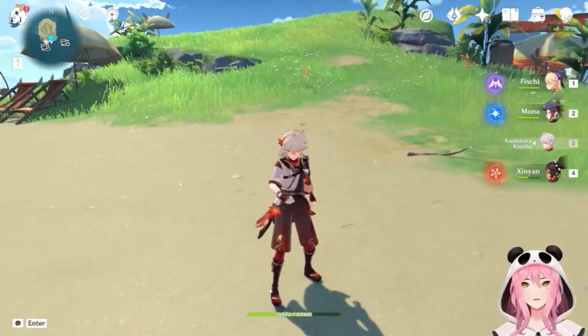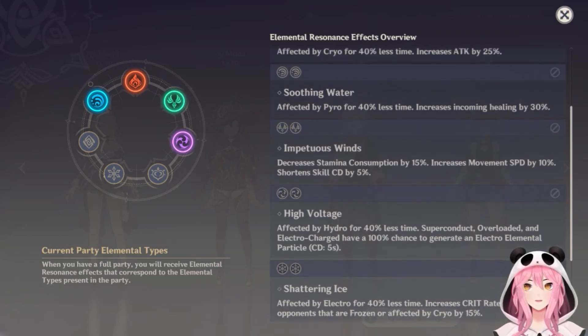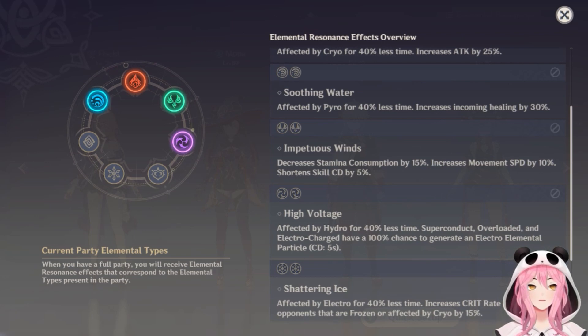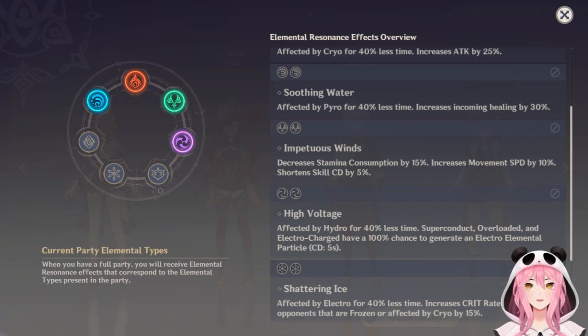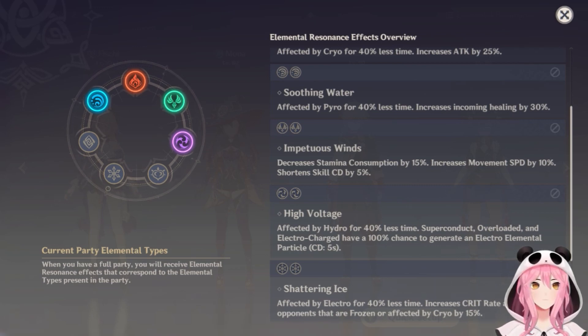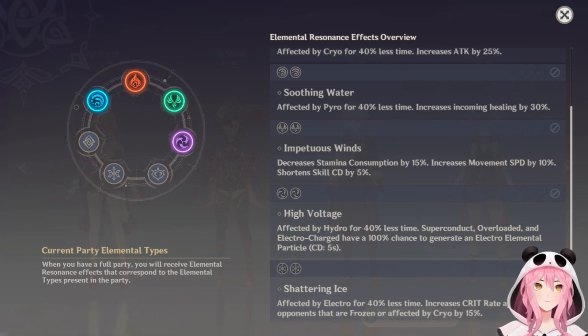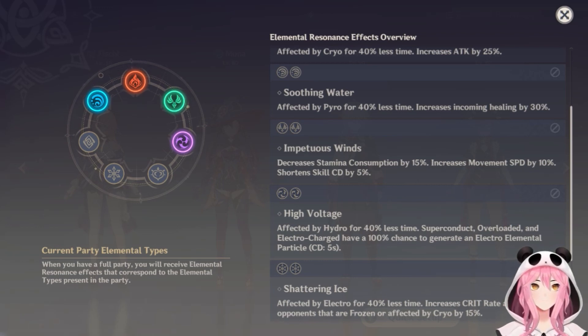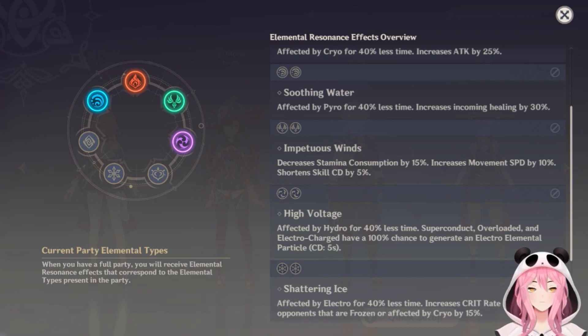However, this does stack with anemo elemental resonance. If you look at the anemo resonance section, it decreases stamina consumption by 15%. So if you have another anemo character — I recommend Sayu or Jean as a healer — you will have 35% reduced stamina consumption total. Sayu also has the ability to roll around, which doesn't consume stamina and is faster than running. On top of that, anemo resonance increases movement speed by 10% and decreases skill cooldowns by 5%. That is insane for exploring.